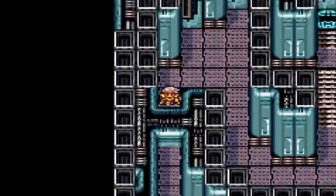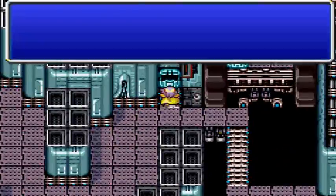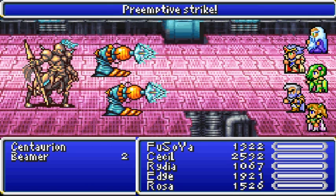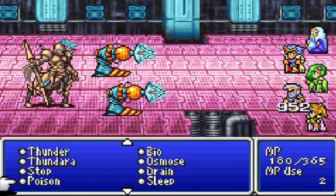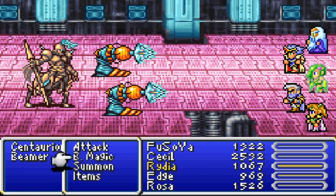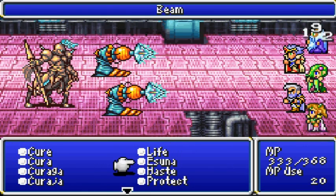Yeah, everyone's getting levels now, which is nice. Let's get some items here — there are some pretty good items here. Ooh, Prant of Strike! Good. Let's use that, why not? Let's see how that works. If it works better, then I'll be using that.